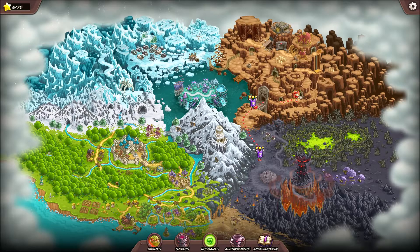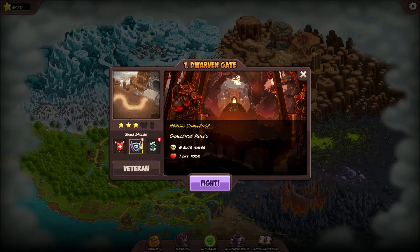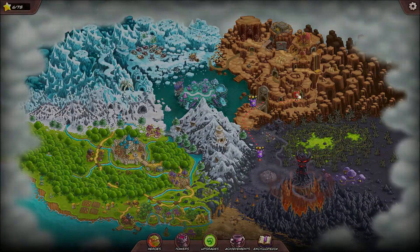He's ready to rock and roll and we have our next target. Notice the exclamation point - we could go back and do the iron challenge or the heroic challenge. Six elite waves, one life only - you can't have anybody go through. In the other category it's one elite massive wave, one life only again. And you can only use specific towers. We're not doing that right now - we'll come back to that later.